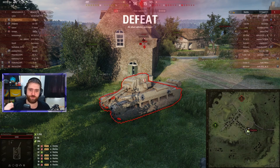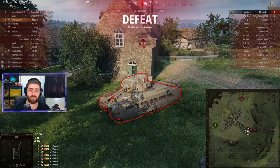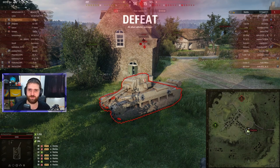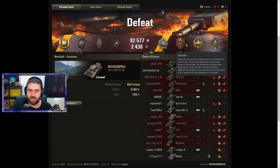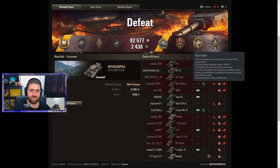Still, heartbreak aside - really well played, GG Ruthless Pole. Nine kills and 3.7k damage at tier 6 - always nice. Checking the post-game stats: an easy Ace Tanker even though it was a defeat, 1054 base experience, Radley-Walters ribbon for eight or nine kills, just one away from the Pool's Medal with nine kills. A Defender Medal for 100 defense points, defending from start to finish.